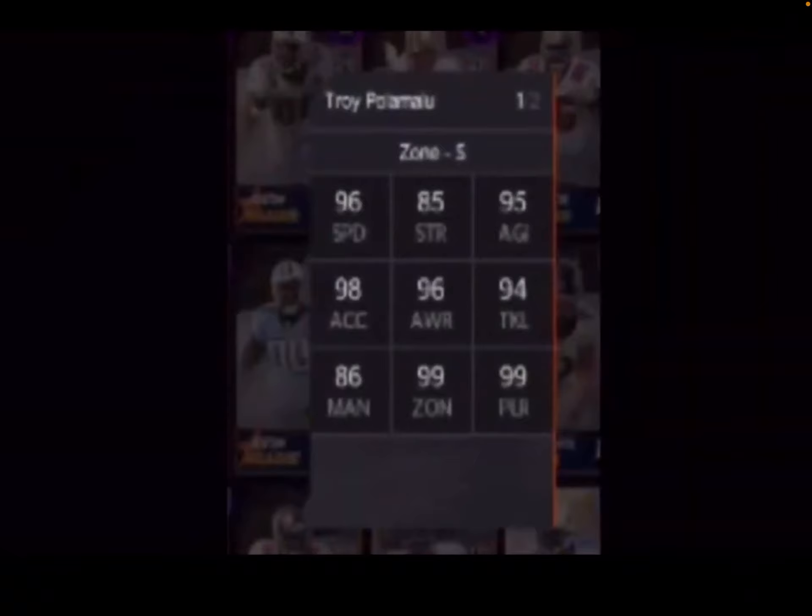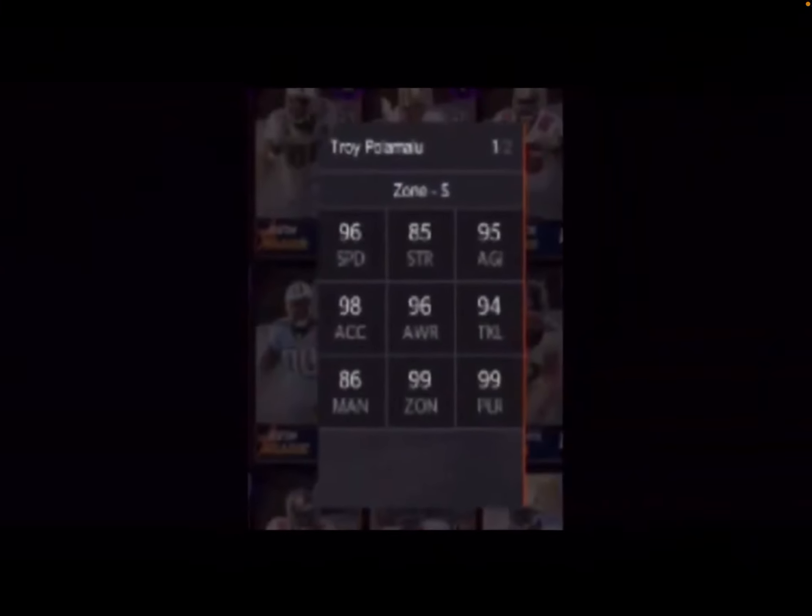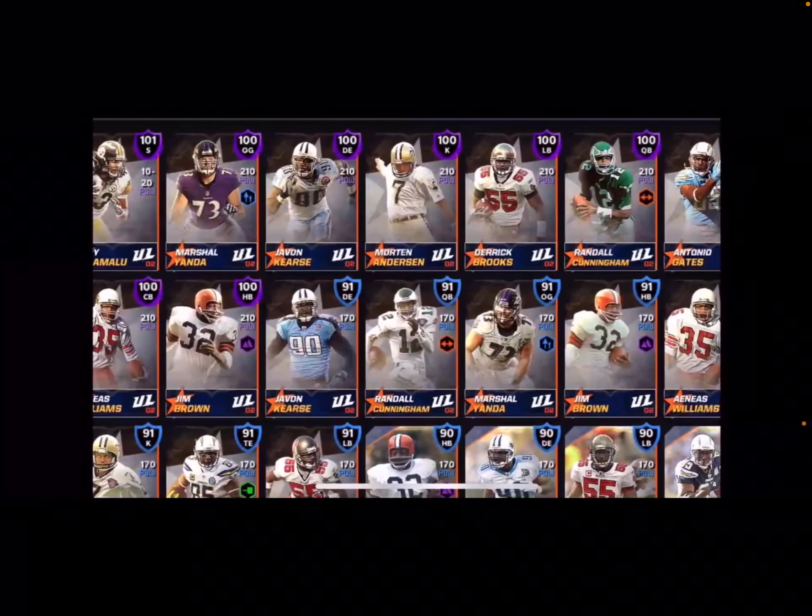The 101 overall Troy Polamalu has 96 speed, 85 strength, 95 agility, 98 acceleration, 96 awareness, 94 tackle, 86 man coverage, 99 zone, and 99 play recognition. Pretty good card right there.